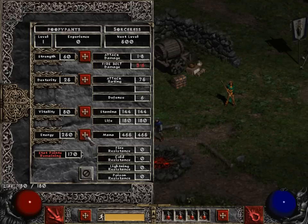They aren't necessarily damage-oriented, like a pure lightning sorceress, but more combo-oriented — like a static field before you throw a frozen orb. That's a nice little combo.